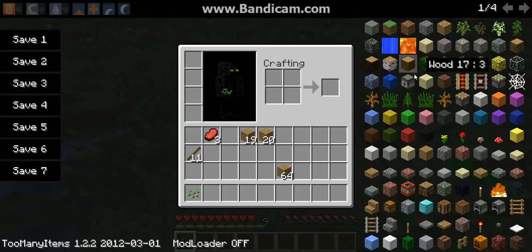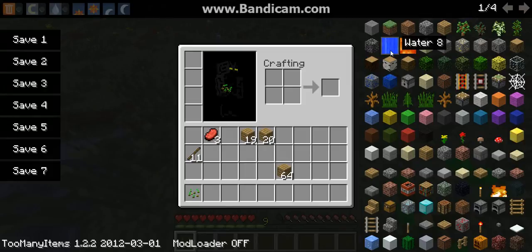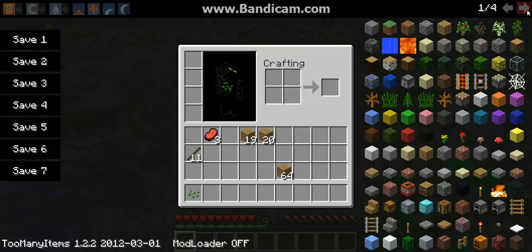As you can see here, this is the Too Many Items item list. You can get every item in the game, including water and lava, which would usually be only obtainable through buckets. You can also get many things that would simply be not obtainable, such as fire, snow, or ice. Ice is obtainable through the creative menu, but it is not obtainable in survival.